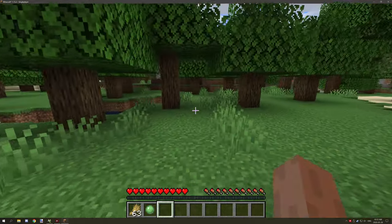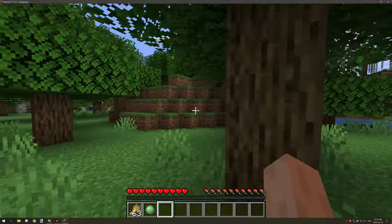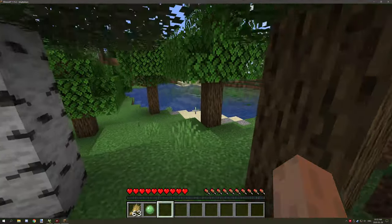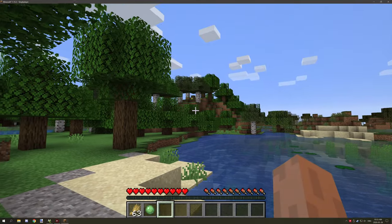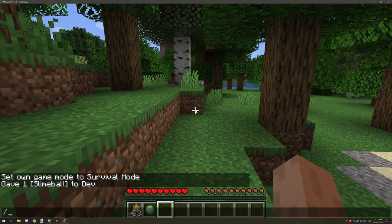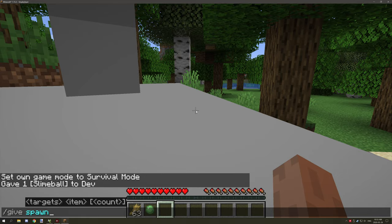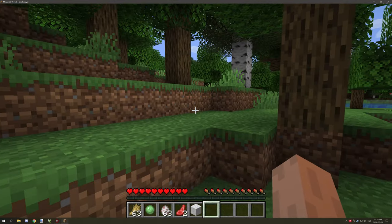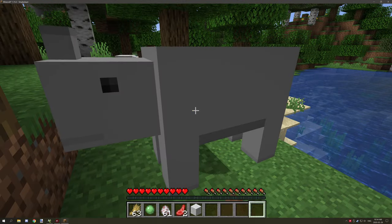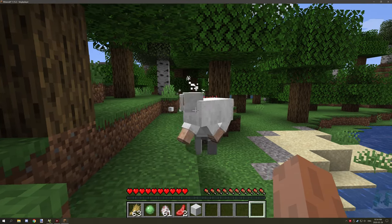Let's go over and try to find a sheep — I don't think there's any around here. Let's just spawn some in with spawn eggs. If we place down a sheep or two and then right-click on the mob again, as you can see it goes into attack mode like it did before.